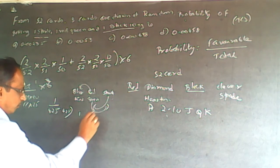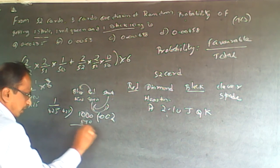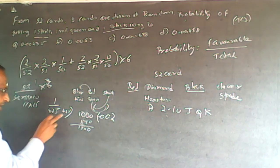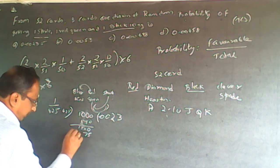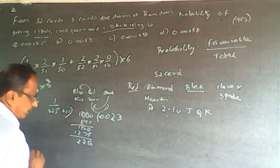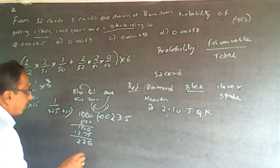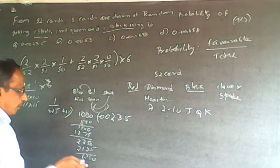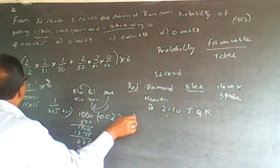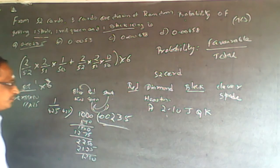Now dividing 1 by 425: keeping it as a decimal, 1 does not go into 4, so we place zeros. Working through the long division, 1000 divided by 425 gives 2 with remainder 150. Continuing: 1500 divided by 425 gives 3 with remainder 225. Then 2250 divided by 425 gives 5 with remainder 125. So the answer is 0.00235.